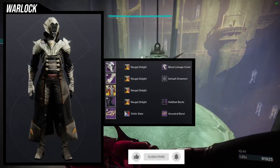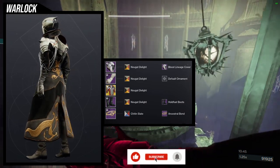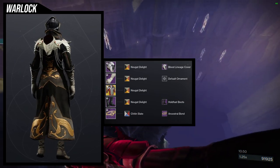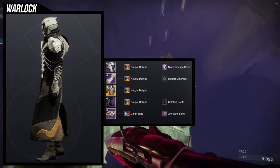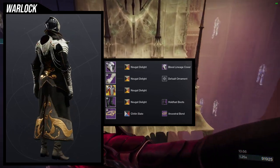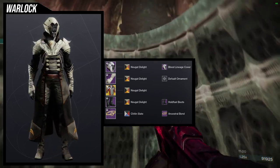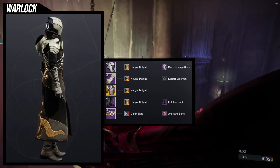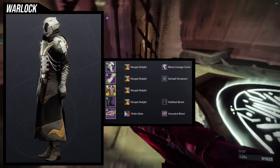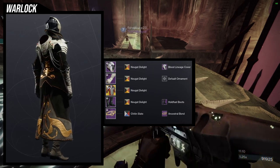For the next set we're going to be using Nougat Delight again. I ended up using Nougat Delight for all of the classes, and I actually have a good reason for it this time. With the Veil Tithe arms, I think they look amazing. The specific theme here is vampiric — for the chest piece we're using the Sanguine Alchemy, which is an exotic that looks really cool, especially if you're going for a vampiric look.